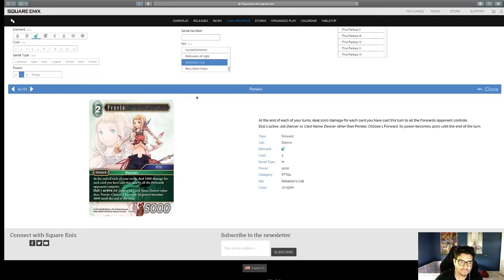Penelo — at the end of each turn, deal 1,000 damage for each card you've cast this turn to all forwards your opponent controls. Also, dull an active job Dancer or card name Dancer other than Penelo — choose a forward, its power becomes 4,000 until end of turn. She's a Dancer, and with the other Dancer we got in this set I think Dancers got just enough support. I'm excited to play them now. She earned the hero status, though I'm not sure she'll do much outside a Dancer deck yet.